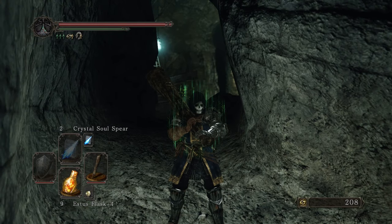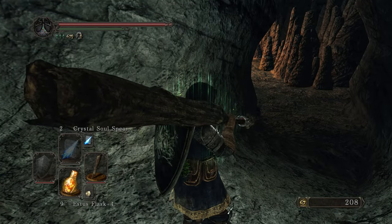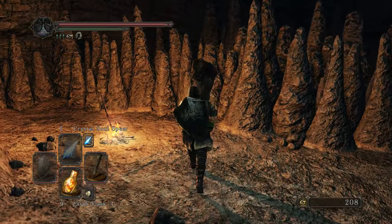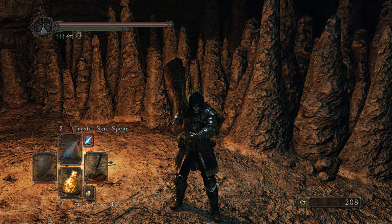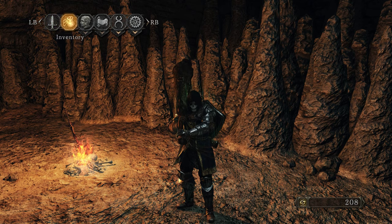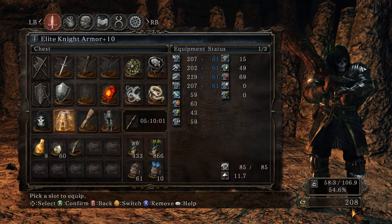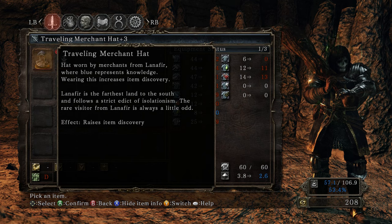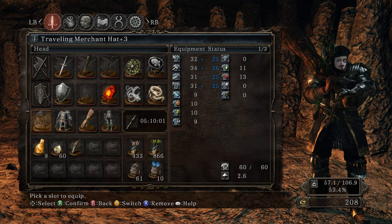First things first, you want to join the Covenant of Champions, which is found in Majula. These Vangarian pirate guys aren't super powerful or anything like that, but the Covenant of Champions does increase enemy stats and difficulty in general. It's a pretty good trade-off since enemies never despawn, which is the added effect. You want to equip your Covetous Serpent Ring as well as a headgear that has item discovery raised. I use the Travelling Merchant Hat, but you can also use the Jester Hat.